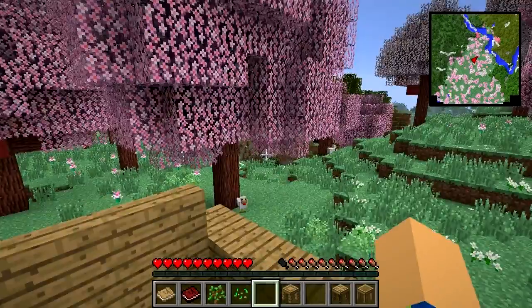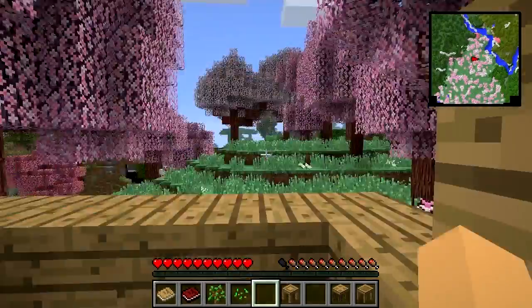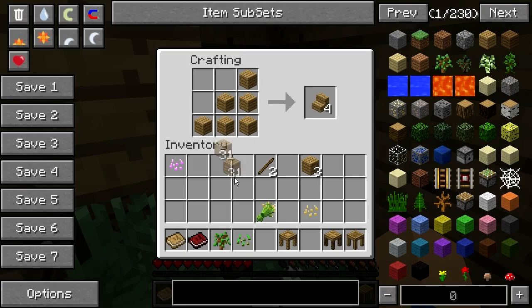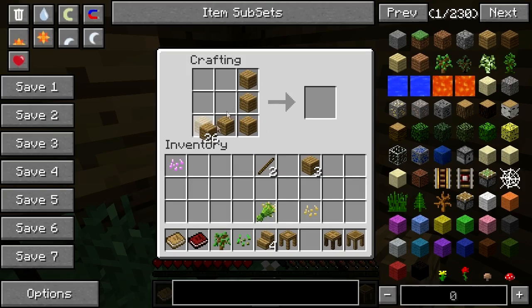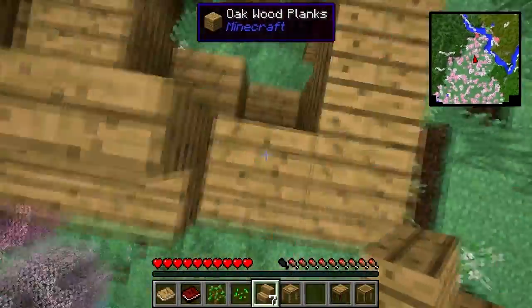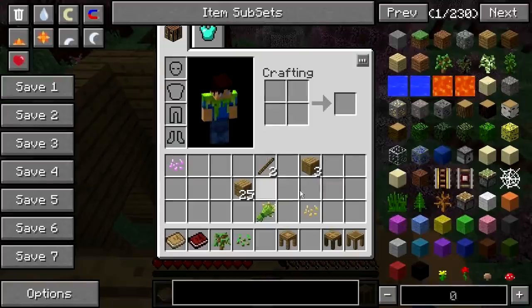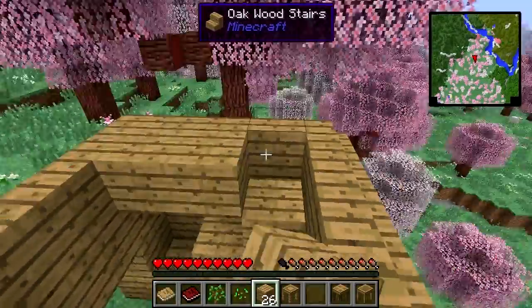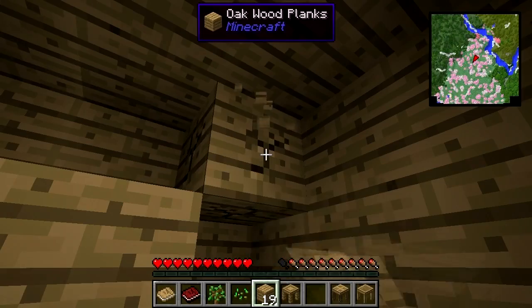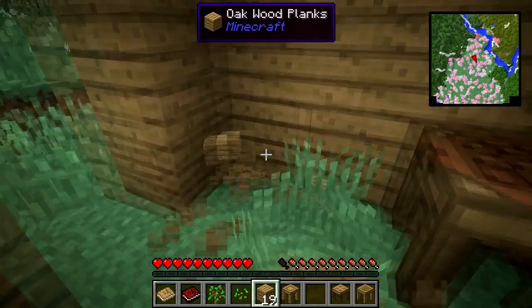I'm going to need more wood. I've got cherry wood all around me. I chose cherry wood because I want to use it eventually — oh actually I've already got cherry wood, what am I talking about. One more set and I will have a shack to live in — a shack that has a roof. I think that's pretty good.